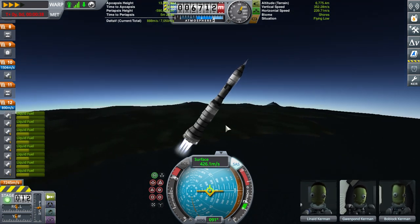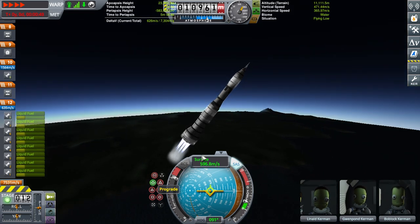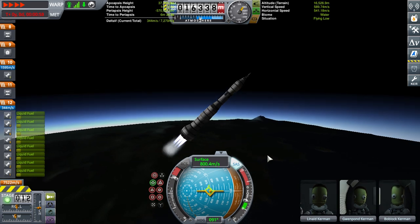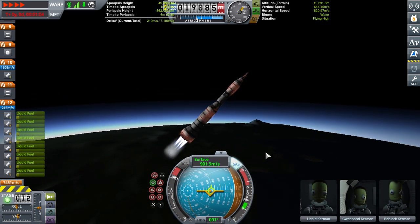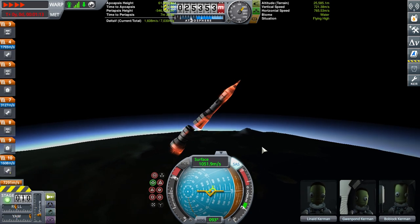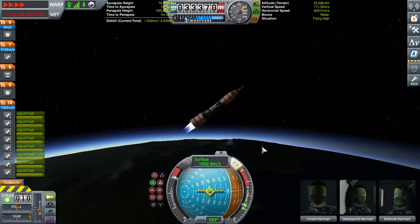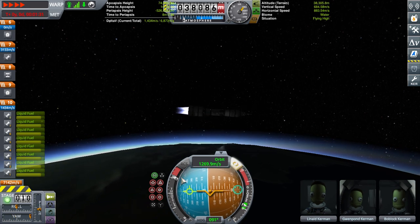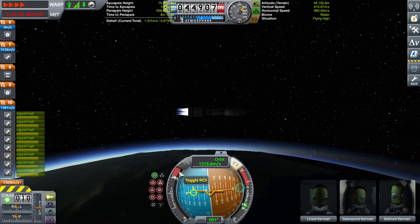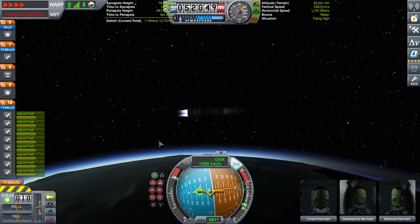I don't want to get the gravity turn too quickly. Get that back on the prograde mark. The first stage is already almost depleted — there it goes. Second stage powered by eight J2 engines. And I'm going to ditch the abort tower now.